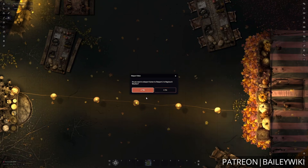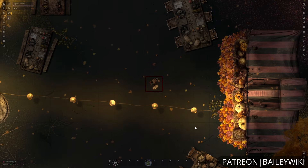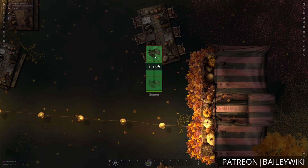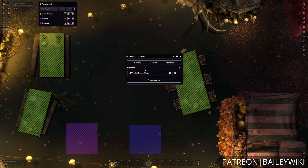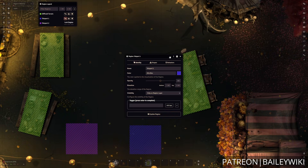And our last piece of scene work is going to be regions. These are special areas that you can define on a scene that will have extra properties based upon how you and your players interact with them. You can link these up to teleporting tokens around, increasing the movement cost when going through them, or a host of other functions and features.